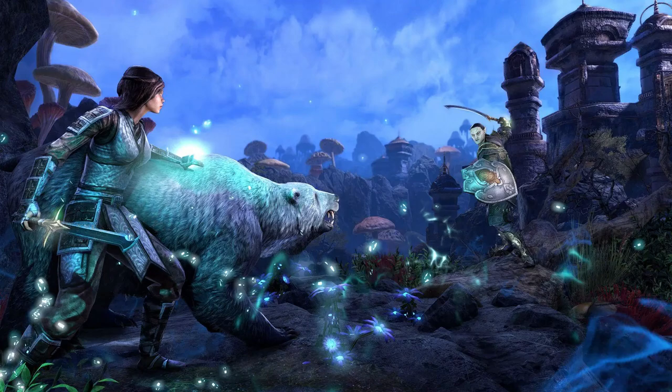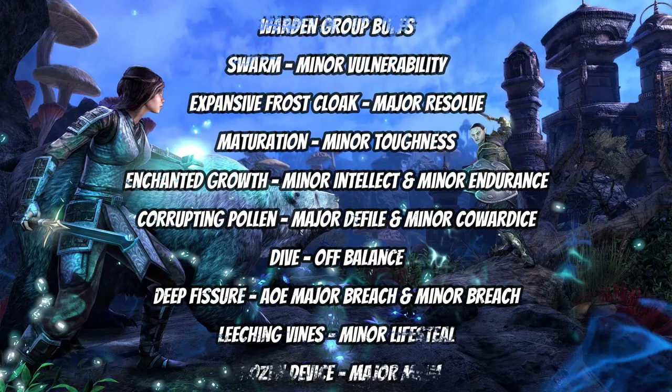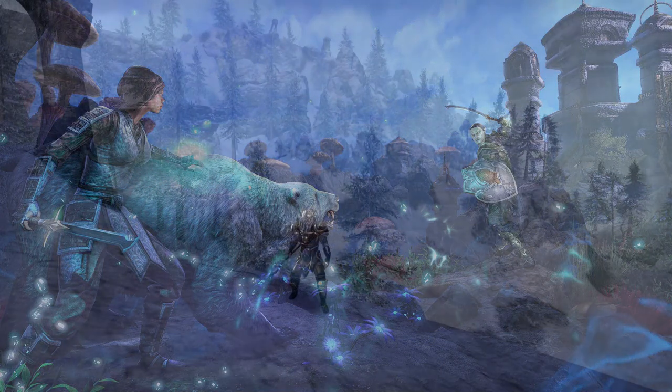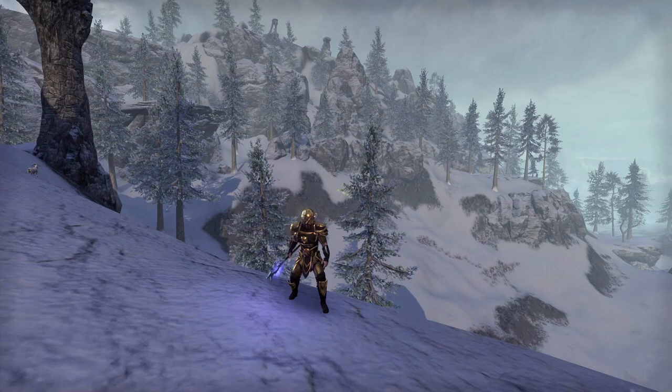Some of the group buffs on offer from the Warden: they're able to apply Minor Vulnerability to enemies, give the group a Major Resolve buff, Minor Toughness increasing max health, and Minor Intellect and Endurance. They can apply Major Defile and Minor Cowardice to enemies, have access to Off-Balance, AoE Major Breach and Minor Breach. They can apply Minor Lifesteal and also Major Maim to adds with Frozen Device.